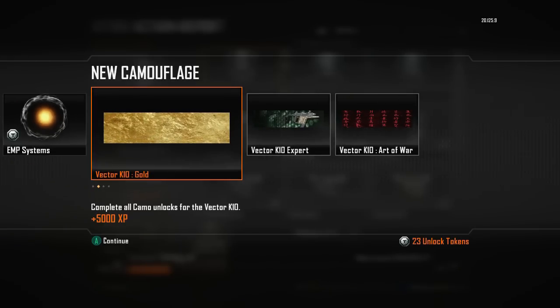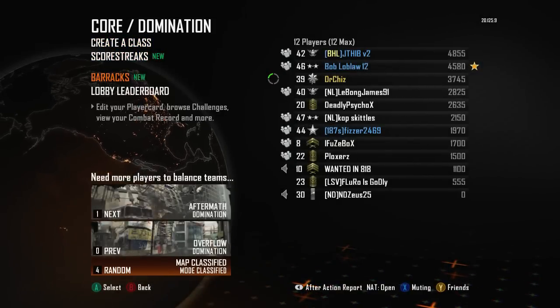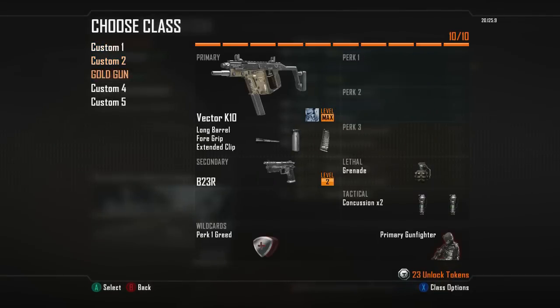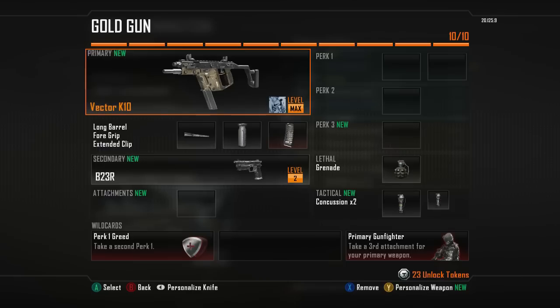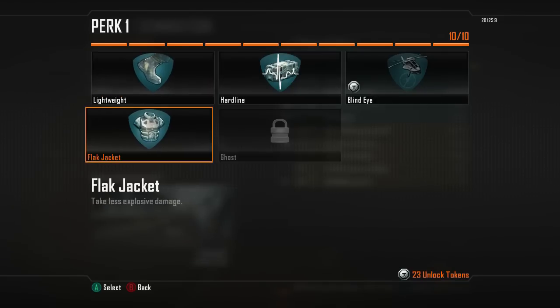It is the second submachine gun. And I finally got it, and this is a bitch to get in this game, okay? You have to get over 100 headshots, then 150 kills with no attachments, then 150 kills with no perks. That one was a bitch. But I did it. I did the grind, and I got the gold gun.